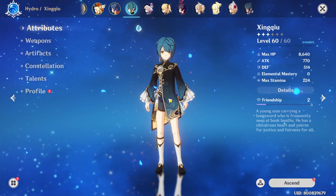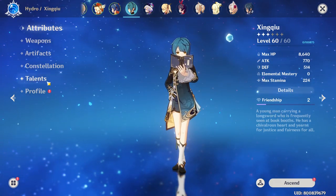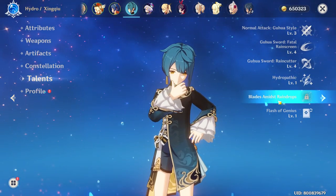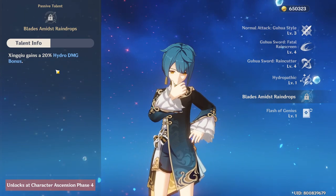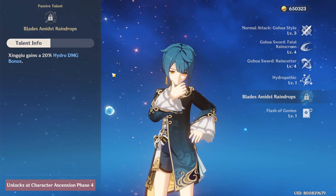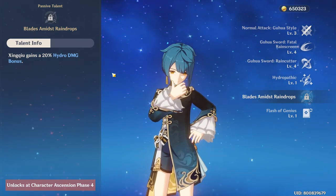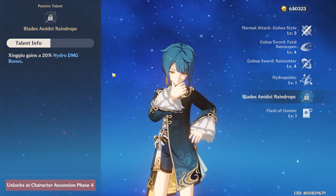Before we end this section, my Xingqiu is not yet at max ability. There's one talent I have not yet unlocked, and this is pretty OP — it gives Xingqiu a gain of 20% Hydro damage bonus. So we're going to go fight the water boss, hopefully solo it well, and then upgrade Xingqiu from that point.